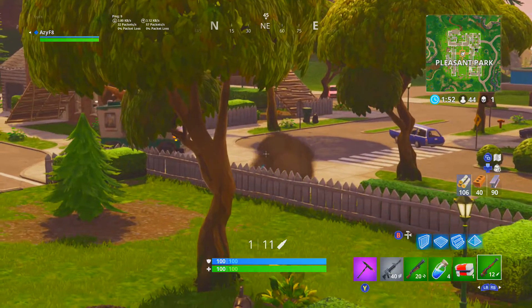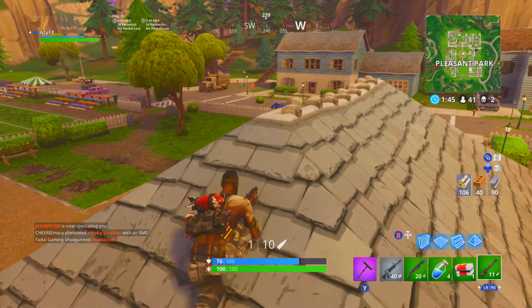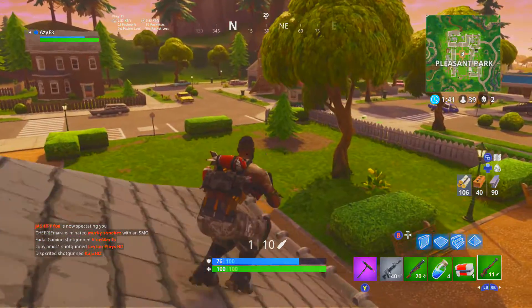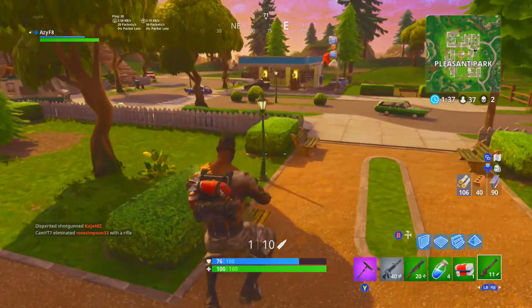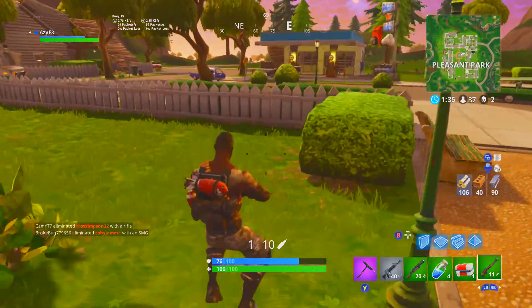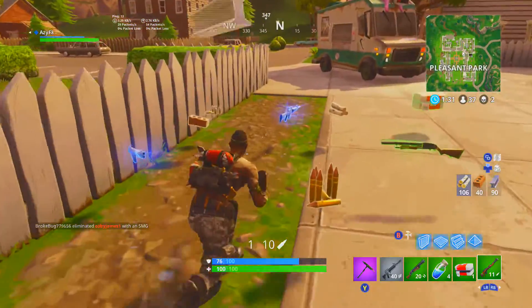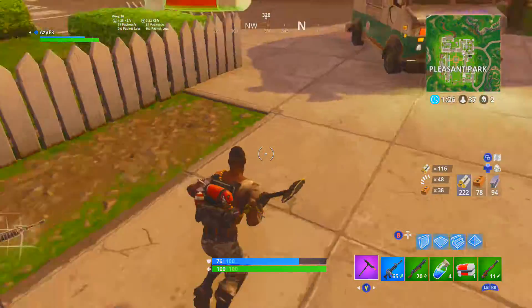Moving on to the next challenge, we have deal damage with shotguns to opponents, 0 out of 1,000 — that is still a 5 battle star one as well. This challenge again is not very hard; just jump down into Shifty Shafts or somewhere with close quarters and shotguns everywhere, or just casually play and you will eventually get this. 1,000 is not too much really — you either kill 10 people or you kill 5 people with 200 shield.